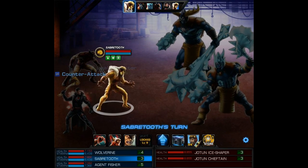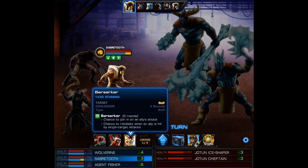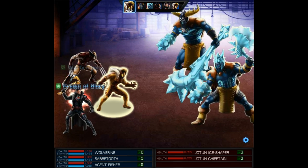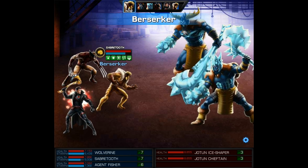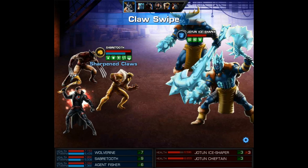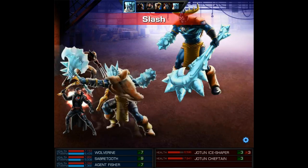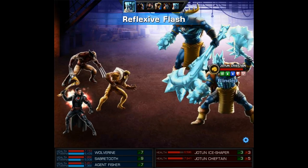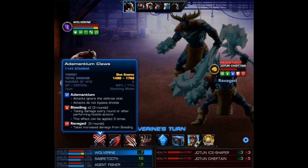Sabertooth gets the first turn and we're going to use the Berserker. This buff is going to give him a chance to join in on any ally's attack, and also a chance to retaliate when an ally is hit by single target attacks. Wolverine protects, dodges, and then Berserker procs right away — we already see a retaliation strike off the very first enemy attack. After the second enemy attacks, he procs Berserker once again. So due to Sabertooth's level 6, we're already putting some bleeds on the enemies.